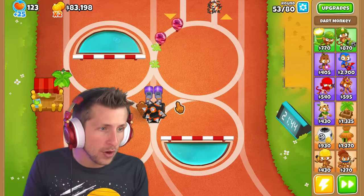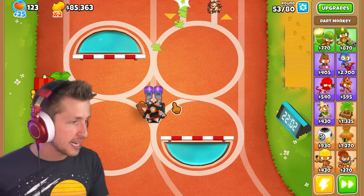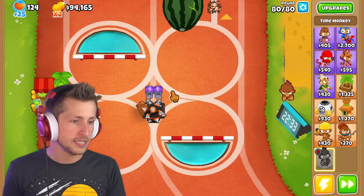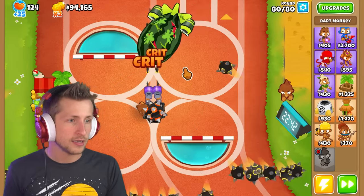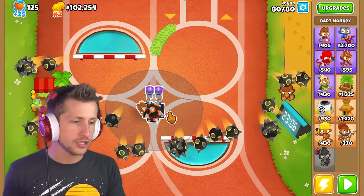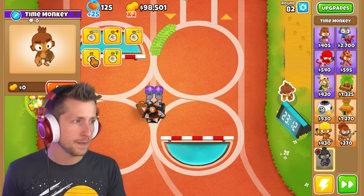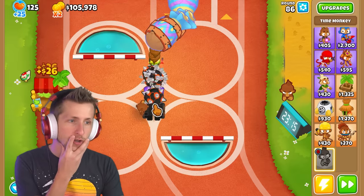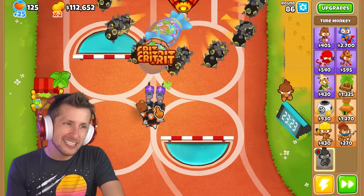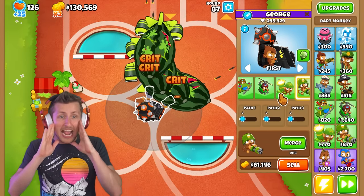No way! Do they have glue on them too? They also add the glue. Holy cow, this is the most broken, craziest mod I've ever seen in my entire life. What if we just go straight to round 80? Is this as broken as I think it is? Wait, it shoots so slowly — I think we've just slowed it down. So what if we merge the ninja with it? Now he does shoot way more juggernaut balls, but he still attacks kind of slowly. What happens if we add a dartling gunner? Oh my gosh, this is getting out of hand!